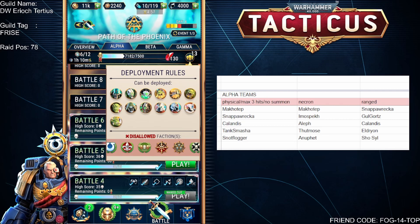For Necrons you can only choose Necrons, so that's not too difficult. For ranged, just choose your best ranged characters — I've got Snakarekka, Golgorts, Calendis, Eldrian and Shosil. But the thing to bear in mind is you can't use Chaos or Death Guard here. You're only allowed Necrons, Orcs, Eldar and Tau. It's one of those things — they've made it artificially hard for a reason. It is a shame, I would have liked to use my Chaos, but you just have to use what you can use.